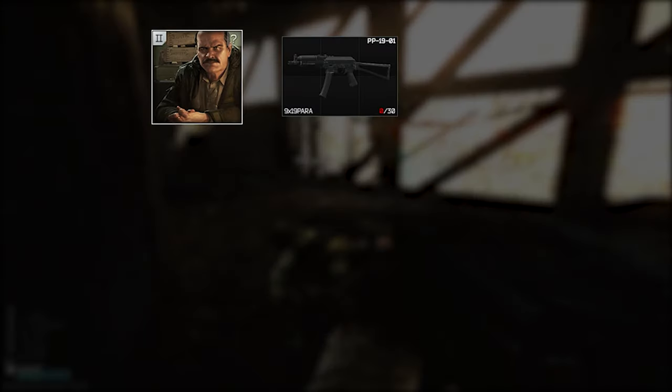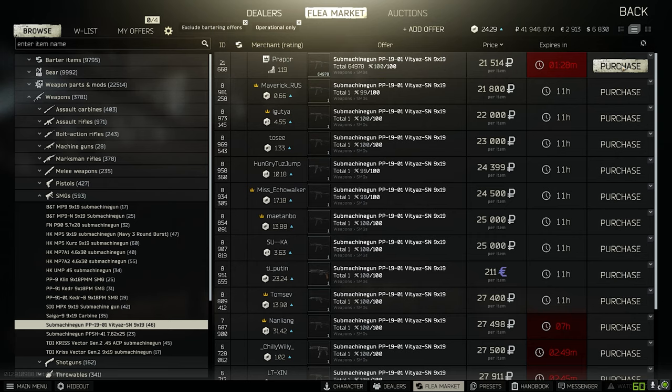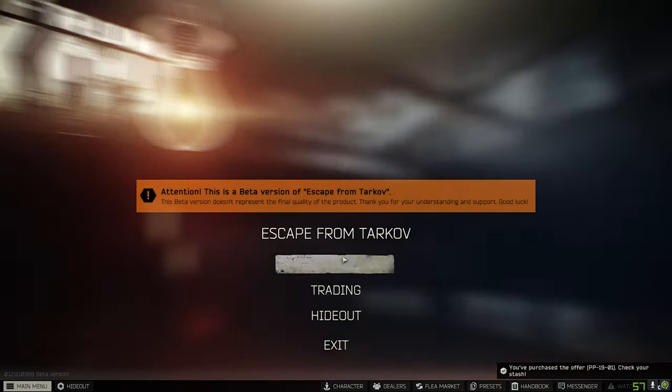As you've probably seen in the 'why you should play' video, you can get the weapon for 20,000 or trade it for 4 T-shaped plugs. In the flea market it's usually not any cheaper, so get yourself a PP19 and start modding.